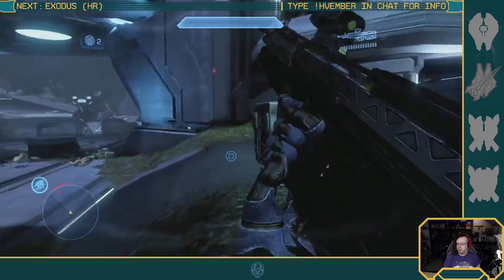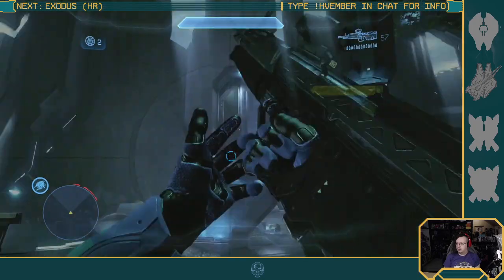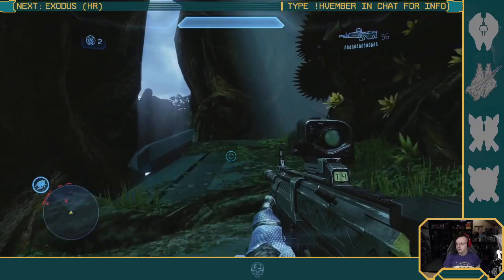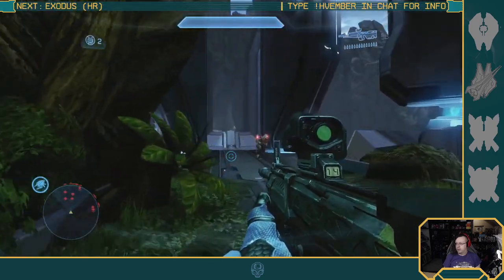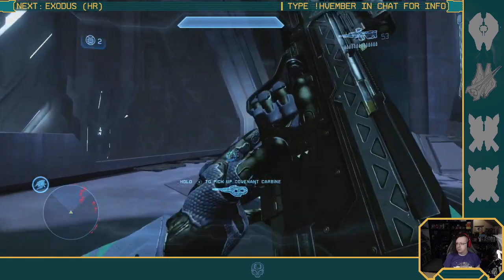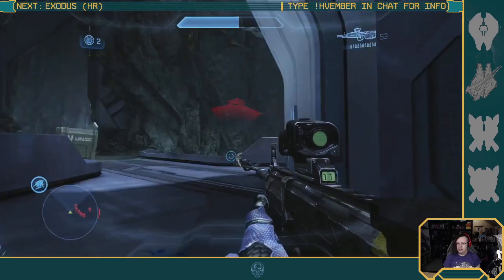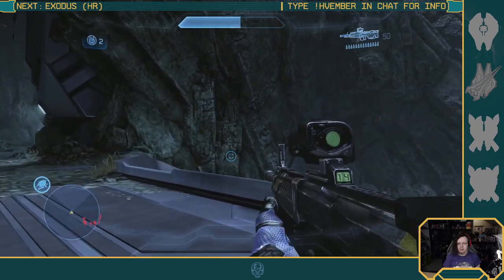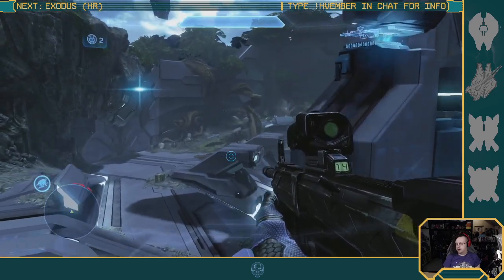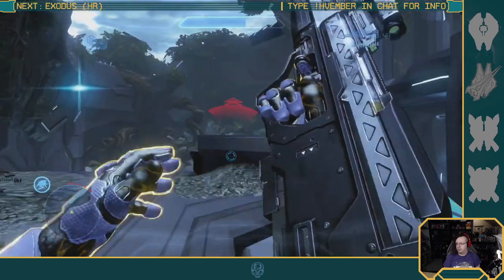Right now we're in the middle of a Spartan Op from Halo 4. They all gathered at the end, then we do the hallway at the end — I think. It's been a little while since I worked through all the Spartan Ops, so remembering objectives might take a minute or two. I've got one more mission tonight. Even a crowd of one is still a crowd, and if people miss it there's always the archives.